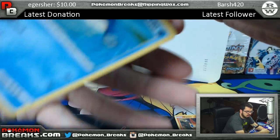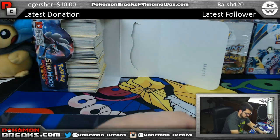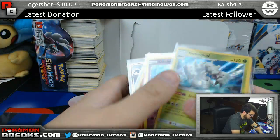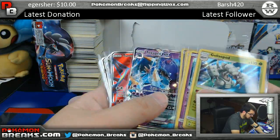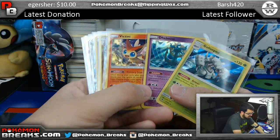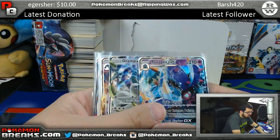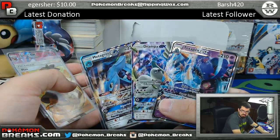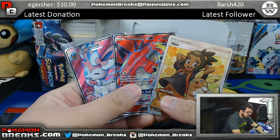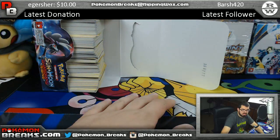Full Art Alolan Exeggutor is also really cool — yeah it is, very cool. This is a recap on what was in the box, guys. Foils: Full Art — Golisopod, Dhelmise, Victini, Goodra, Mimikyu. Regular GX's: Toxapex, Drampa, Metagross. Full Art GX's: Turtonator, Sylveon, Hau. No rainbows, no golds. Thanks a bunch, guys!